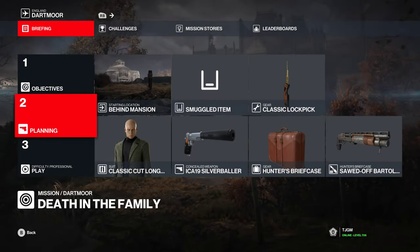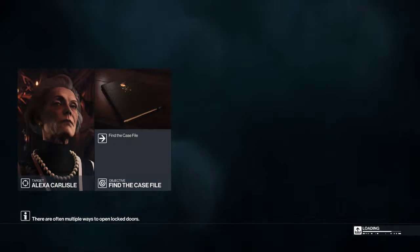Hello and welcome to Dartmoor sawed-off shotgun speedrun. We're bringing the shotgun, briefcase, lockpick, silver baller, and we're starting behind the mansion.